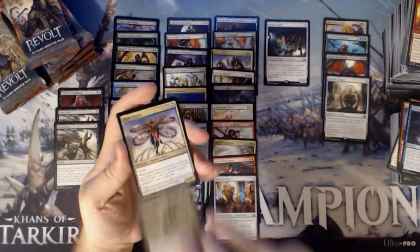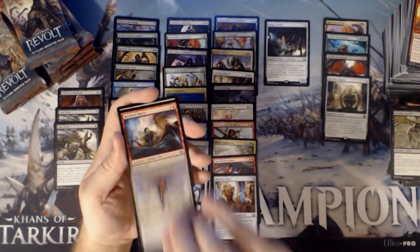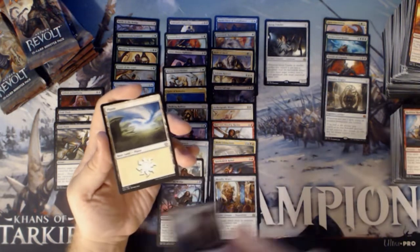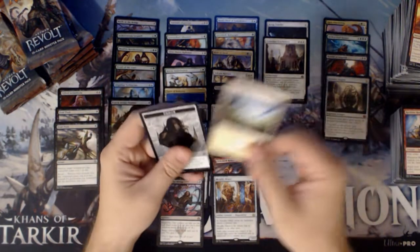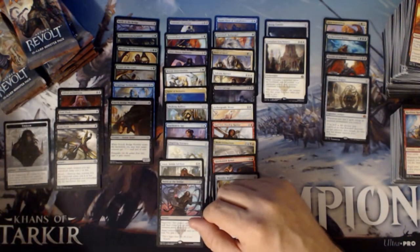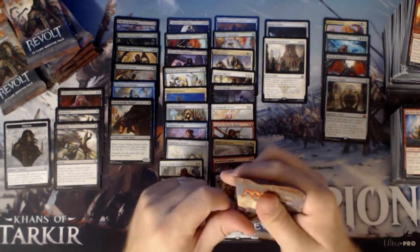We have a Foundry Hornet, Spire Patrol, Reckless Racer, and a Consulate Crackdown. And a Tezzeret emblem.